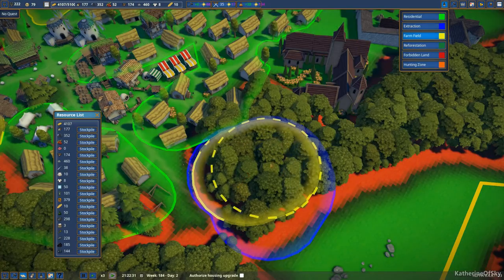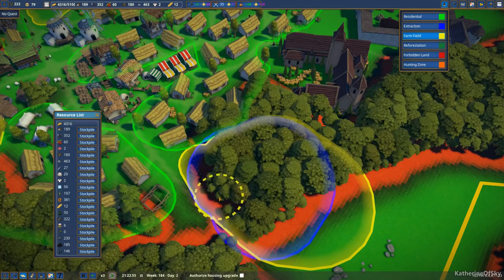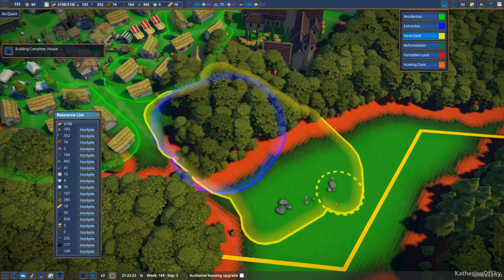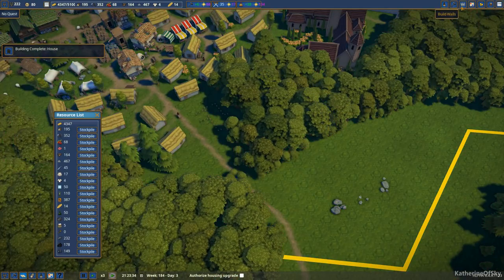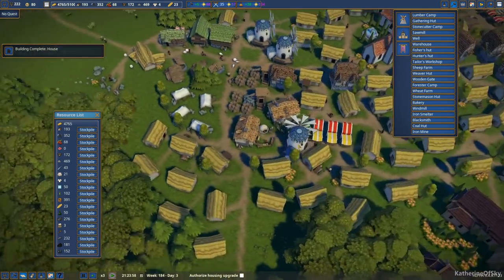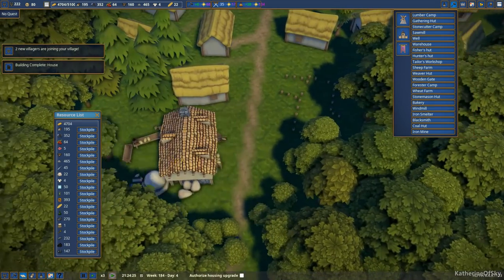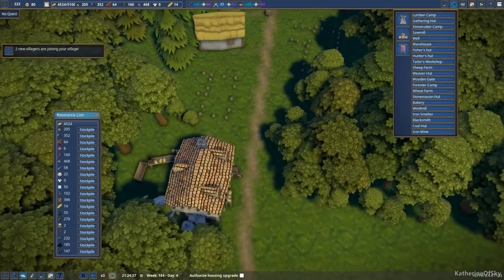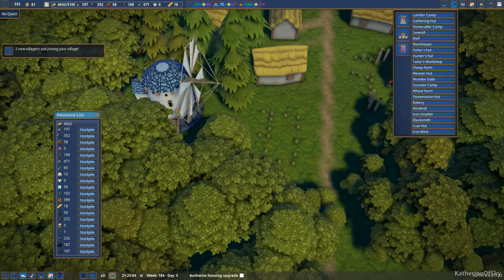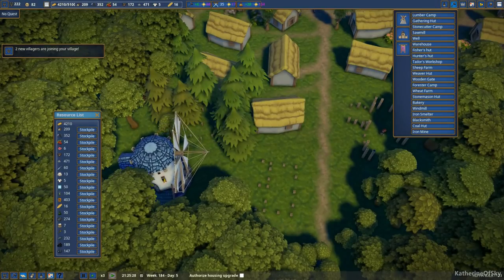We're going to call this 'farm fields' as well. I don't know quite how much is needed for farm fields, but we'll have to see. Then we need to build two windmills and a couple of bakeries as well. I think we're just going to do the bakeries out here. This bakery will be here and then a second one there. And I want the windmills kind of behind here, though they would look beautiful up near the grass.